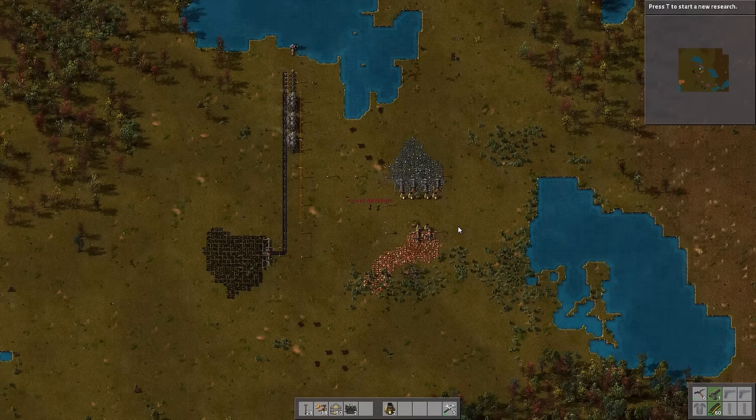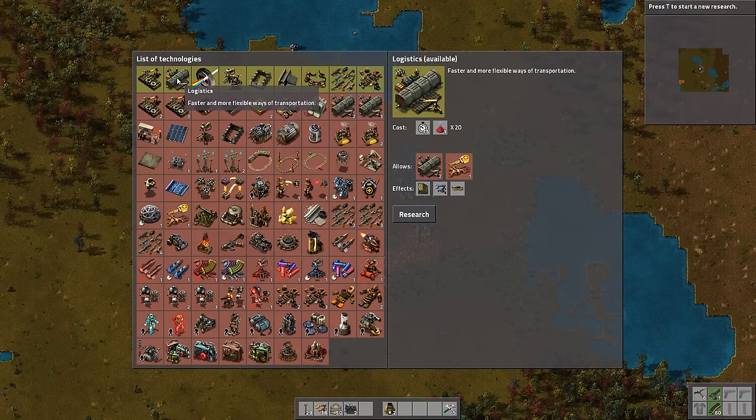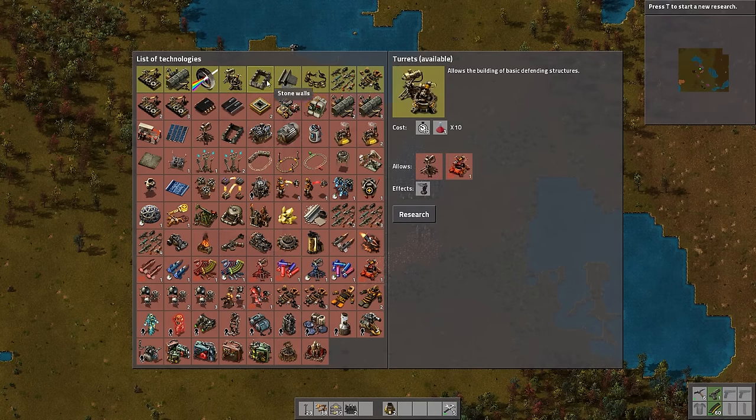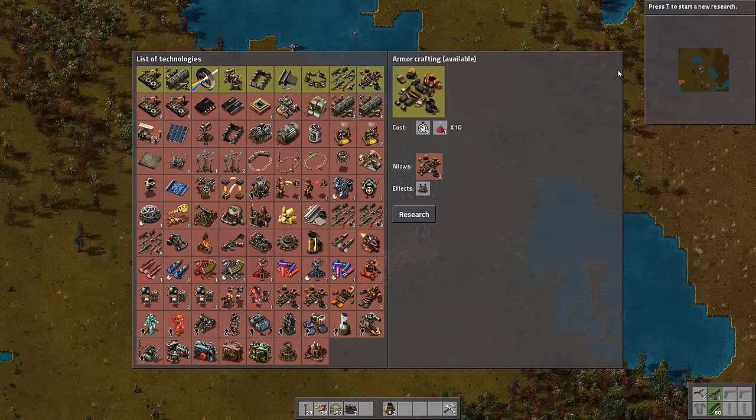In this game, if you press T, you bring up your science window, and this shows you what's available. The yellow or green colored tiles are science things that you can do right now. The red ones are ones that you can do later on, and the dark green ones at the very bottom are ones that are completed already. Currently available to us are automation, logistics, optics, turrets, stonewalls, steel processing, tool belt, military, and armor crafting.